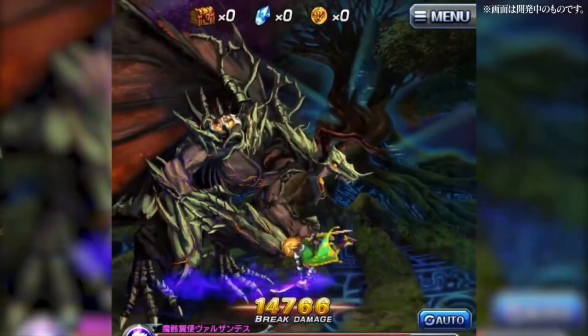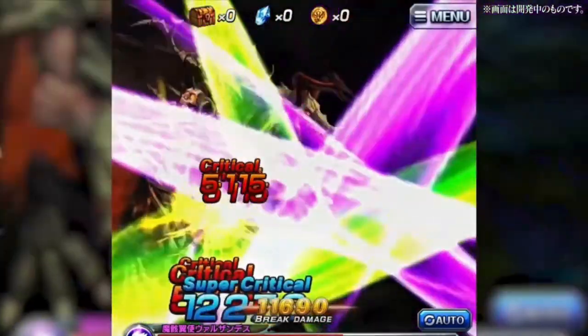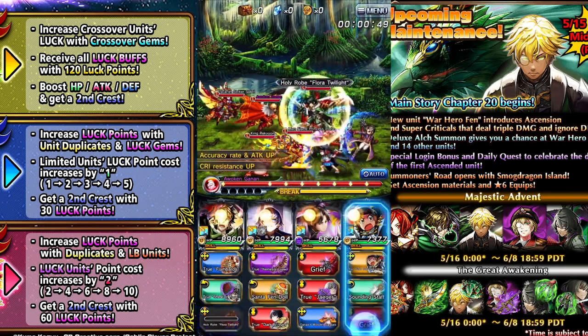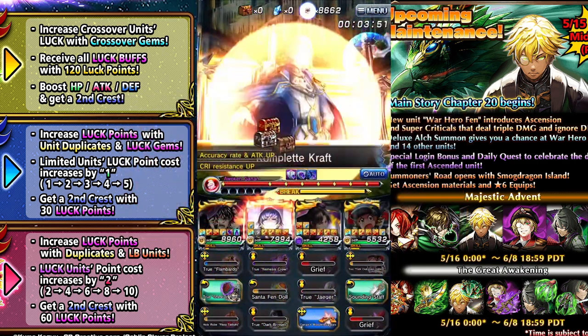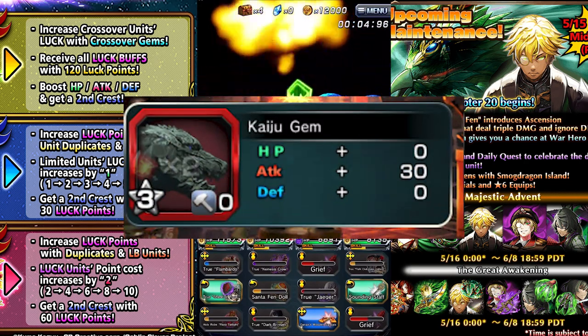Obviously there haven't been any huge changes to the way Elk farming works, but there are more efficient ways to go about it as well as some extra things you guys might not know about. Starting off with the very basics: 5-star farmable equips will sell for 10 Elk each, 4-stars will sell for 4 Elk, and 3-stars will sell for 2 Elk.